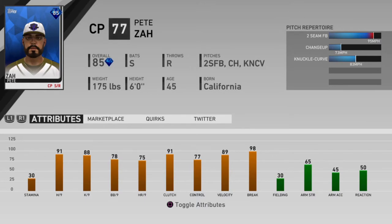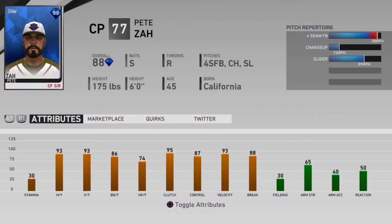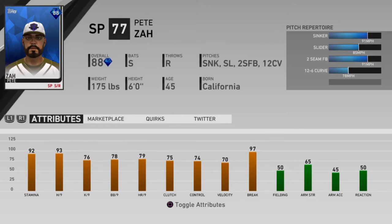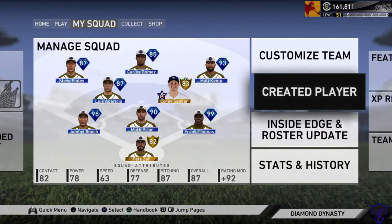Whatever build you create will be usable for Diamond Dynasty online play — whether it's a contact-hitting shortstop or a power-hitting right fielder, they're all good and you'll be able to use them for a good amount of time throughout the year. However, when you compare some of these cards to others available in programs or on the market, you may find similar ratings, especially at outfield and corner infield positions. The cards that are hard to find in the market are dynamic, well-rounded catchers and middle infielders, so after I explain how to level up your CAP, we'll discuss which choices to make.